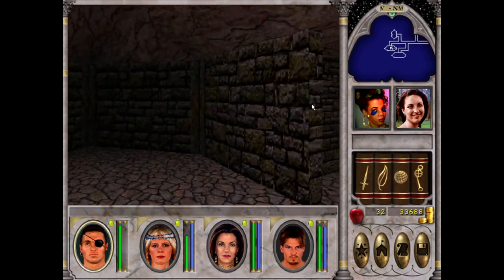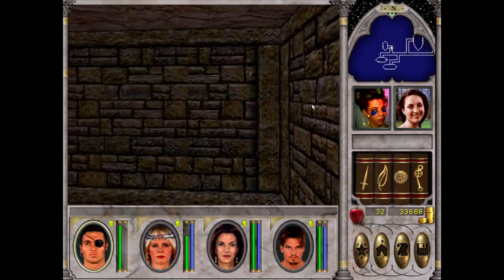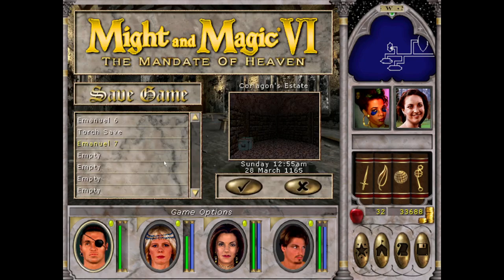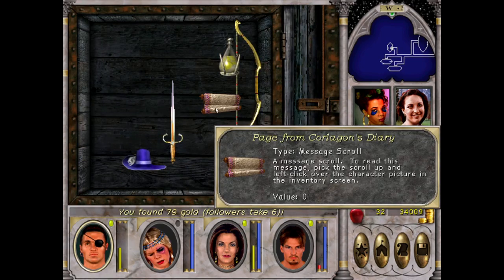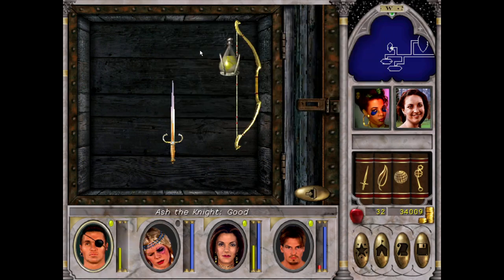I thought there was something in here but I'm not seeing one. I want to take a crack at this one more time. There we go - we got a letter. A page from Corligan's diary, a fancy hat of mighty - not bad. A yellow potion, we'll put that there for now.